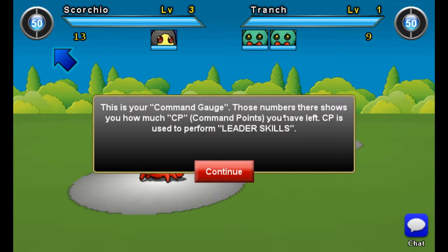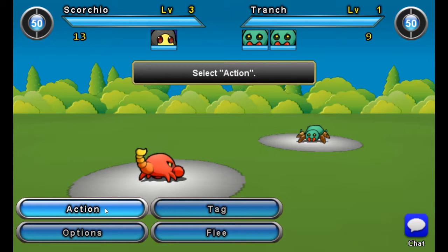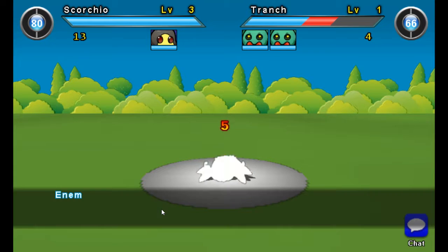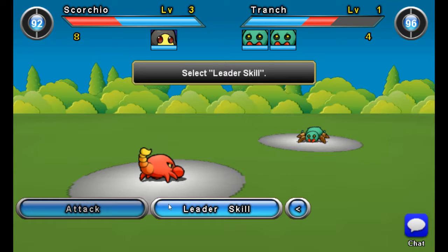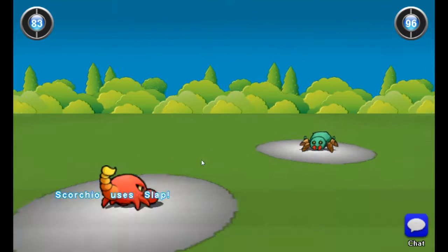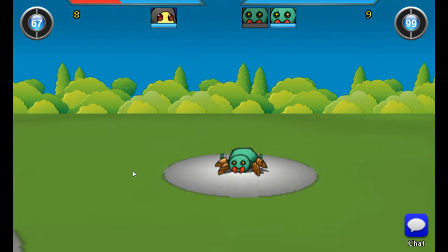It's my command gauge — these numbers show up to show how many command points I have. It's not how I thought it was going to work. If you run out of command points — alright, leader attacks. So there are normal attacks and then there are skills, and those use your command points. So if you want to use your skills you've got to use your normal basic attack first.